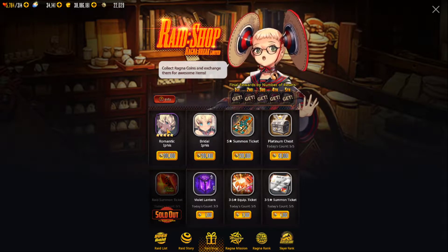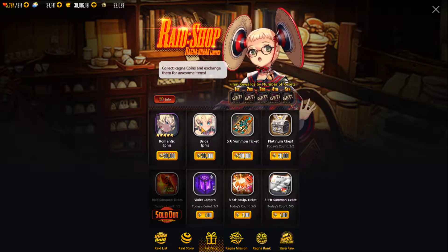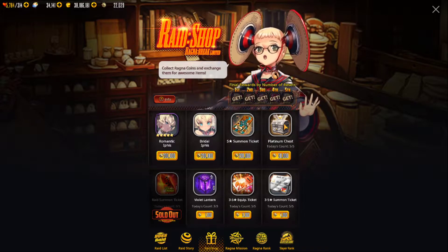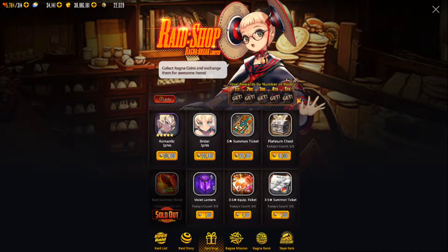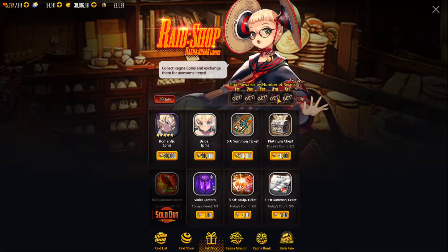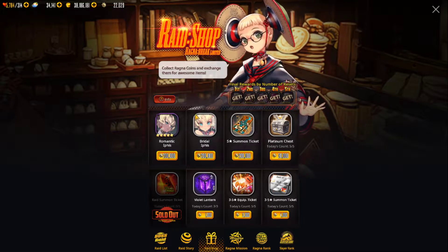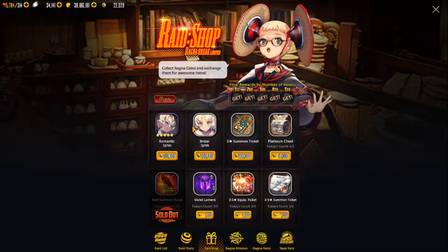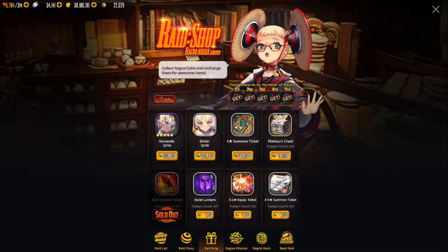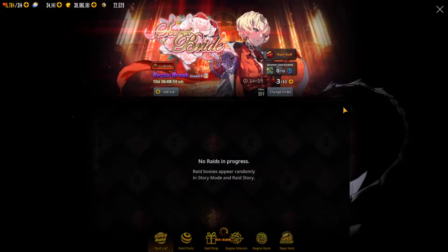This will allow you to add another Limit Break to her. We also got her Hot Spring outfit, and then a Five Star Summit ticket and Platinum Chest. So that's after you clear the five. You get one break for Ipas, her three pieces of gear, and then another break for Ipas at the end. After you clear through all of those, this is what you'll get for the next scale. So that's pretty good.